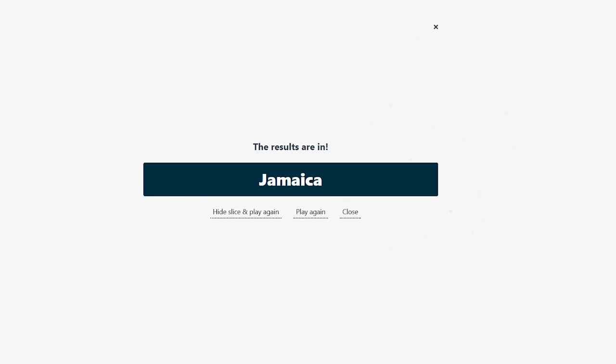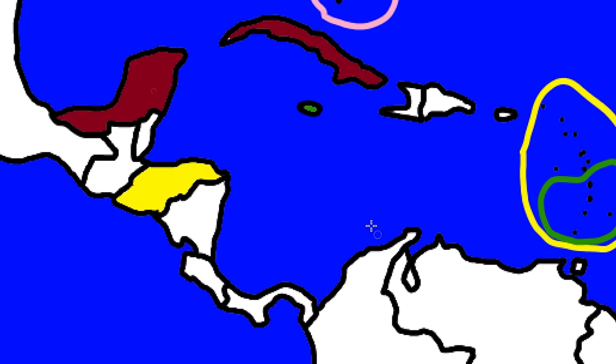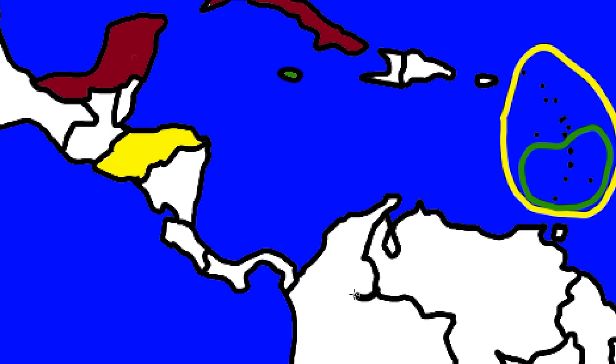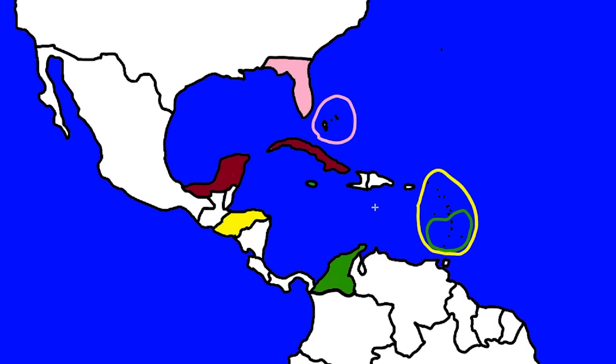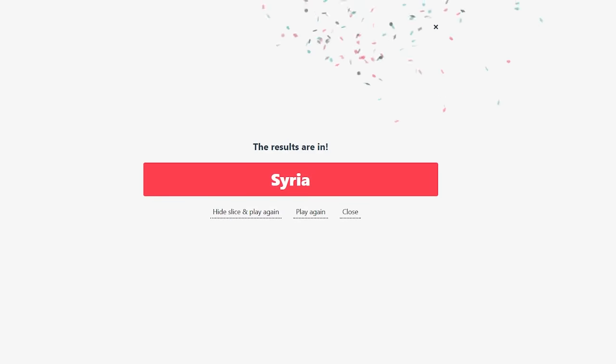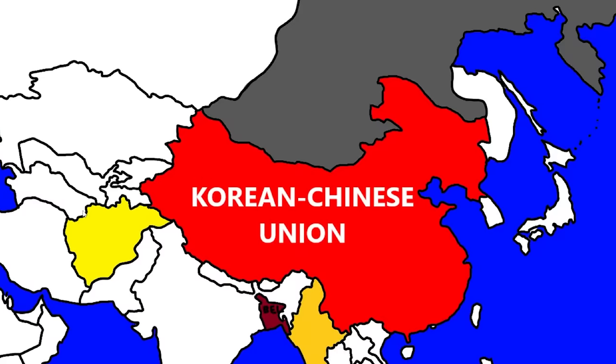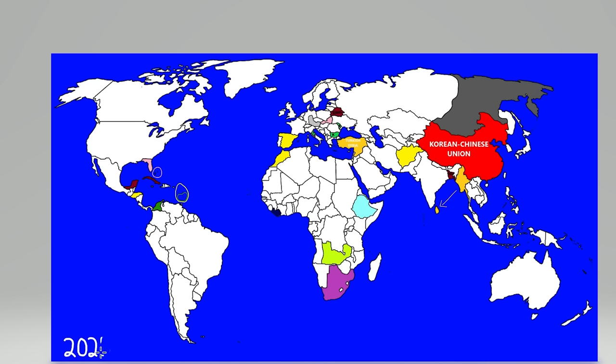Djibouti is a very important part of the world — a lot of trade goes through there because of the Suez Canal. Jamaica goes again, this time getting the northern part of Colombia. The Caribbean remains the craziest part of this map. December 2025: we have a unification with Syria. They're moving north — that is a Syrian-Turkish union we're about to see. It is now 2026, and the map is getting interesting.